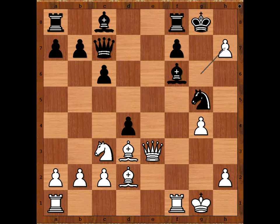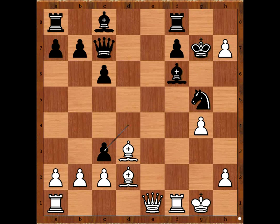White to move. Petrosyan played an in-between move — check. King to G7. Queen to E1. D takes on C3. Black is better materially, but that is not enough compensation for the very vulnerable position of the Black King.